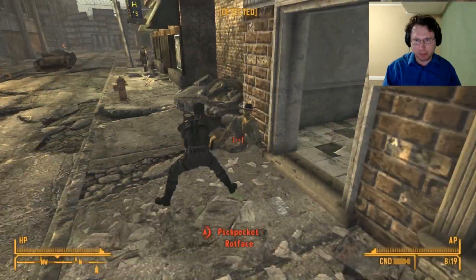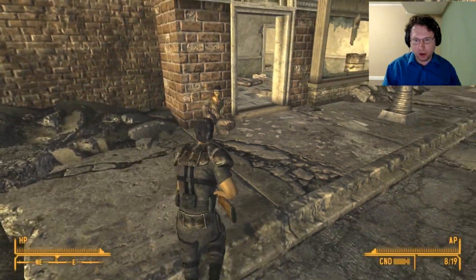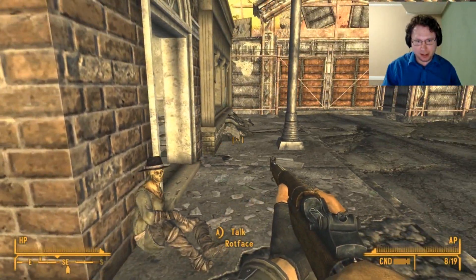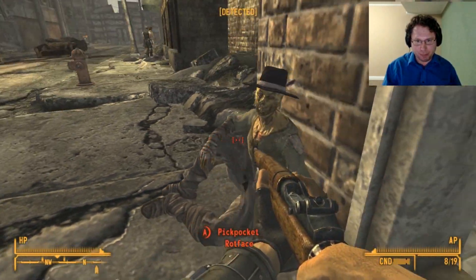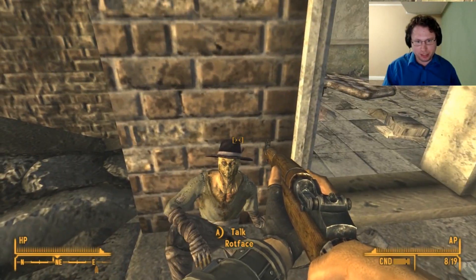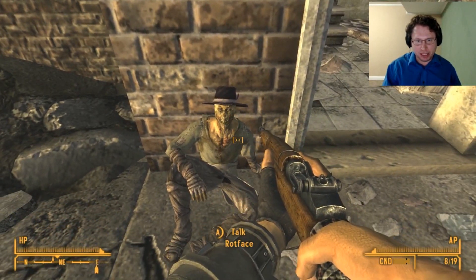Now, you can reverse pickpocket headgear onto him. A good way to go would be an NCR helmet — just reverse pickpocket one of those onto him, leave, come back, and he will have put the helmet on. The hat will then be in his inventory.